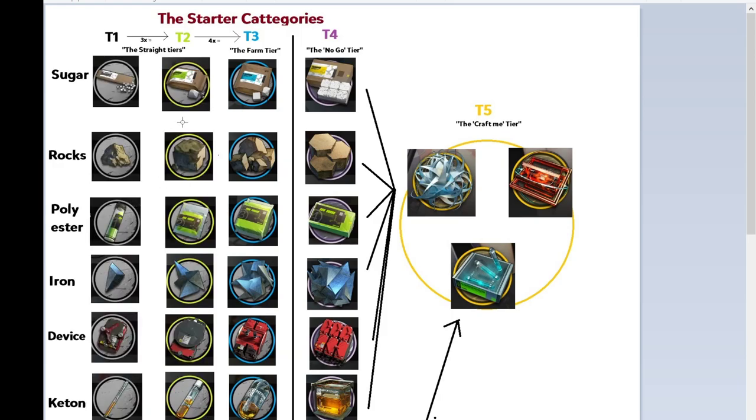In Arknights we have a lot of items — upgrade items — and all of these are needed for skills, for upgrading your operators to Elite 1, Elite 2, and so on. What is the problem? There are too many of them and it can be confusing. But you just have to see that there are types of items, and among those types there are tiers. For example, tier 1 upgrades to tier 2 if we have 3, and tier 2 upgrades to tier 3 if we have 4, and so on.